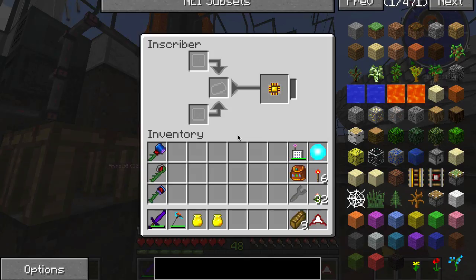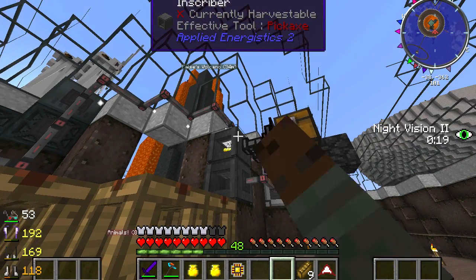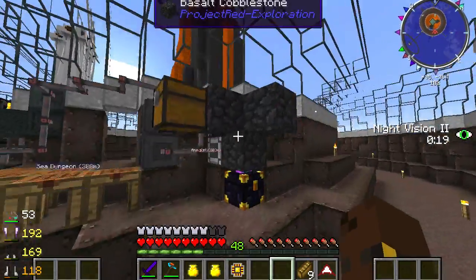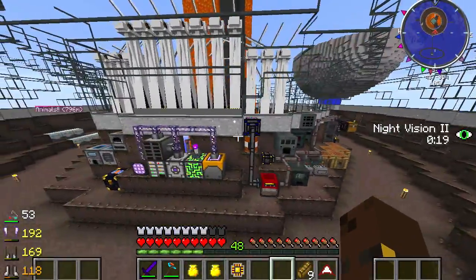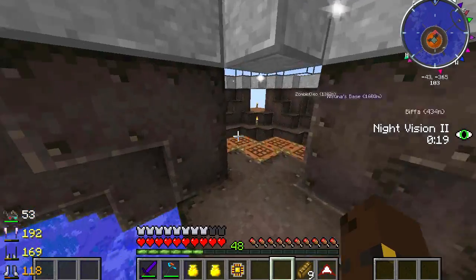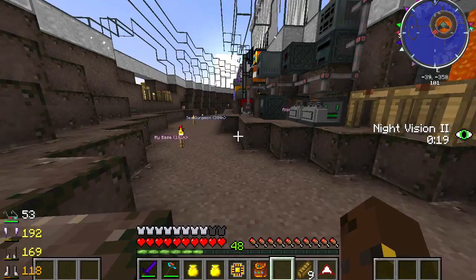I've got my inscribers going - I still haven't figured out how to automate the one where you need gold, silicone, and redstone. This one isn't working, I think I've got the wrong one in there, but this is pretty much all working nicely. I still haven't put water in here yet. I'm also having a few issues with the portal over here - I really want to set it up but I think I may have put the blocks away somewhere.